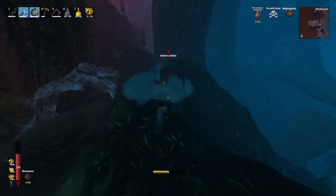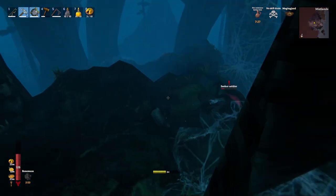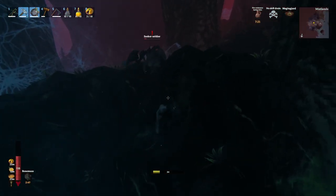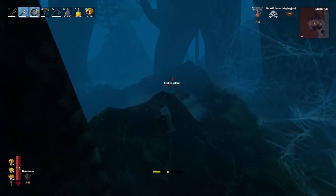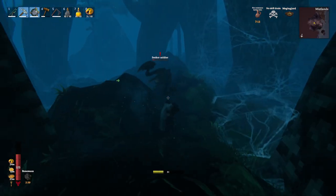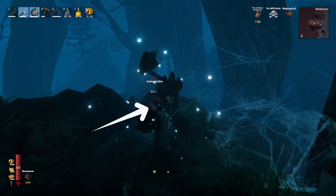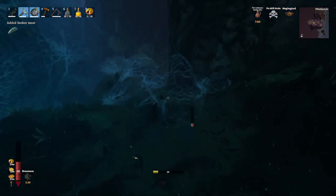Seeker Soldier is the toughest regular mob in the seeker family. I'm not dealing with it very well here because I'm still having trouble timing the parry. In theory, we will shoot them with our elemental arrows — frost or fire arrows — when they are far. When they're close, we need to parry them, then use our Frostner to attack. They also have a weak spot underneath their tails — the pink spot right there. I really need to work on my parry skills, honestly.